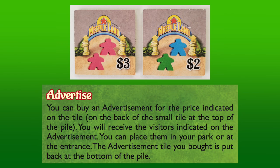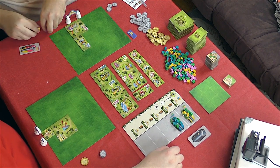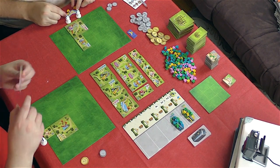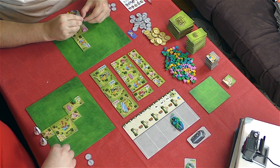Instead of buying a tile, a player may instead advertise their park. To do this, they pay the cost shown on the back of the top small tile and collect the meeples shown. These meeples may then be placed either at an entrance or somewhere inside the park if possible. Also, the advertisement used then gets placed at the bottom of that pile. When a player is finished for the round, they pass their turn and collect one of the meeple-filled buses from the parking lot, placing the meeples at one of their entrances and removing the bus from the game. The round ends once all players have passed and taken a bus, and at that point they may place the meeples they've collected at attractions around their park, as allowed by the attractions themselves.